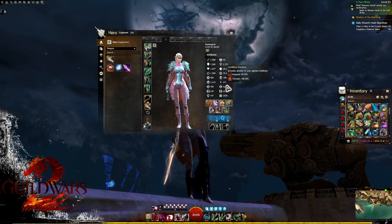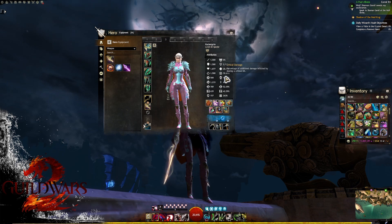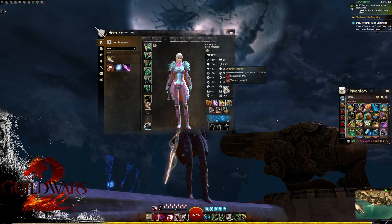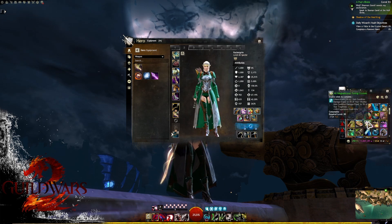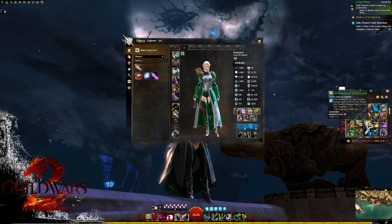If you are using the Celestial build, you'll notice your torment is already capped, so you'll go for Bowl of Kimchi Tofu Stew. This gives you 15% poison duration and condition damage, helping you cap your poison. For utilities on the DPS option, look at Magnanimous Tuning Crystals, taking advantage of all that vitality.